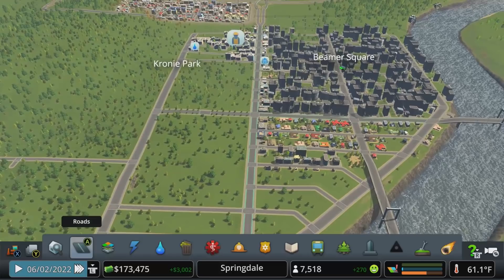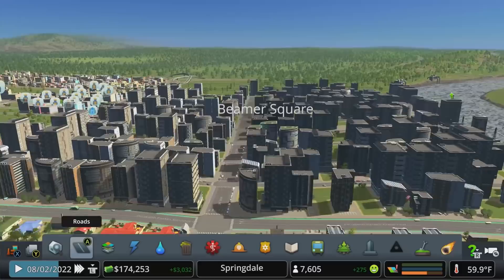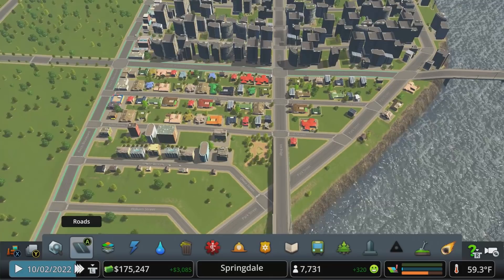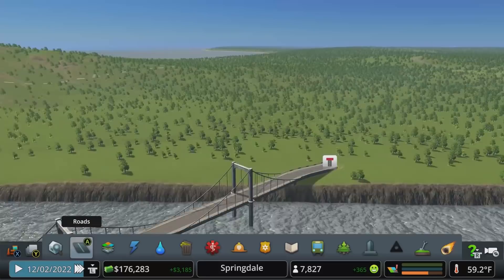Population is almost back up to where it was. We already unlocked the eight thousand population milestone but we moved a ton of people out to convert all this over to self-sufficient high density residential. That will start to fill out completely, and then I'll start to slowly convert over neighborhood by neighborhood. I think everything on this side of the river is going to be self-sufficient buildings, and then maybe we can have some old school apartments and older buildings across the waterfront there.